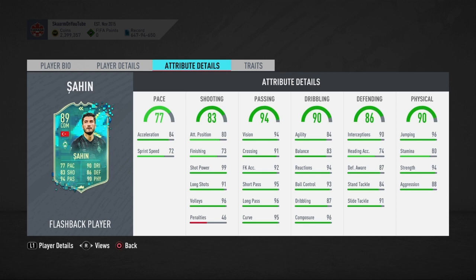When you look into passing, he has basically maxed-out passing overall — everything's really good, with stats in the 90s across the board. When you look into dribbling, it overall looks very good. Agility and balance are on the lower end of the dribbling stats, but still above 80, and that's all that really matters. Reactions, ball control, and composure are phenomenal.